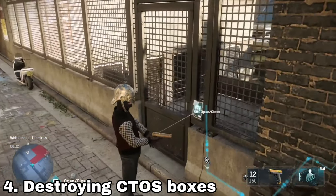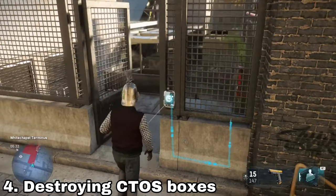Another way you can now get into locked areas is by destroying or shooting a C2S box.